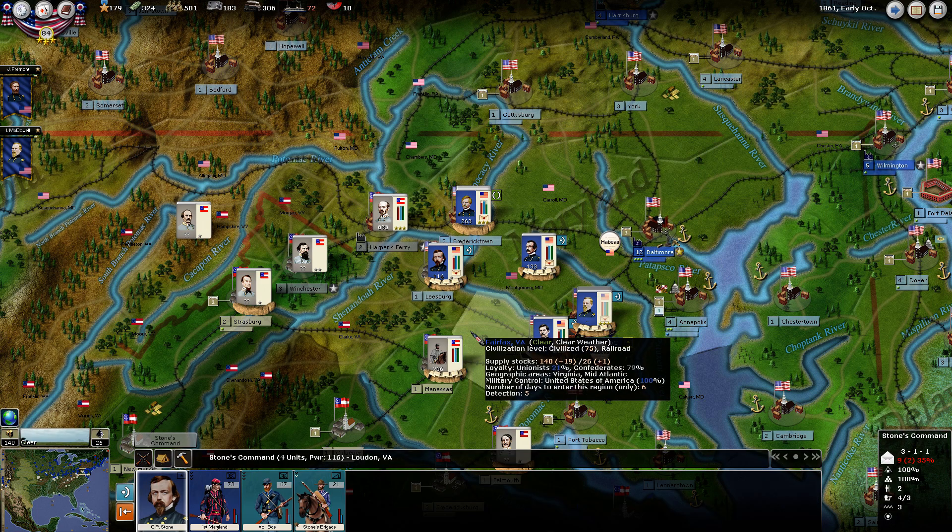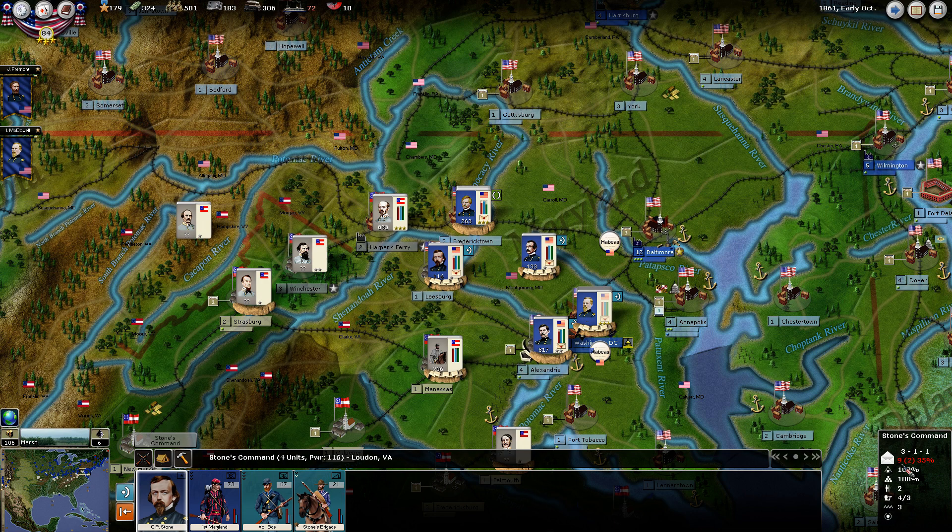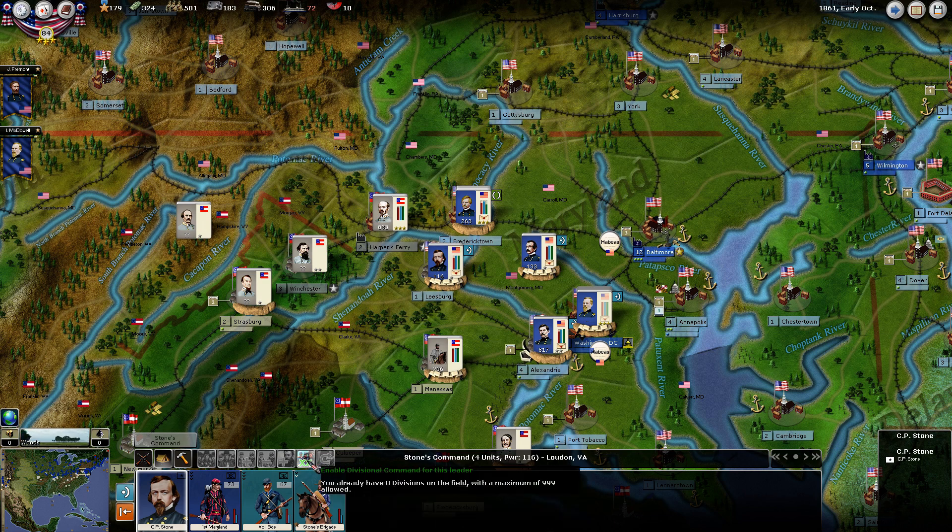We'll select Stone's command here as our demonstration unit. What Divisions lets us do is take the command points required for all of our individual units and combine them into one unit that will only cost four command points. We select our leader and click the center tab for command special orders, then click to enable division command.